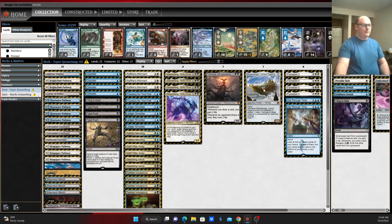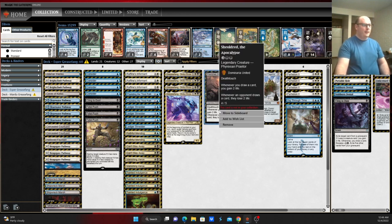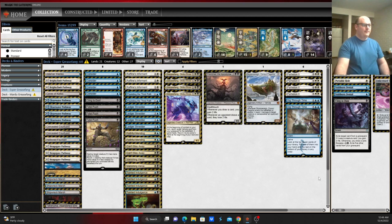And then obviously Parhelion, Sky Sovereign, Grease Fang, get to run one copy of Sheoldred, get to run a couple copies of Dig Through Time since you're seeing so many cards and putting so many cards in the graveyard.